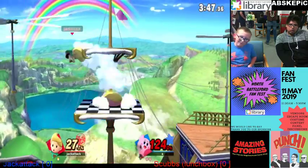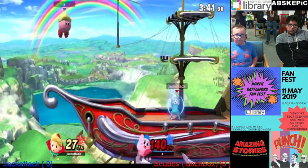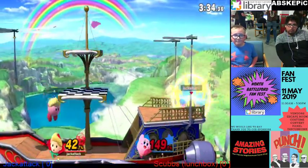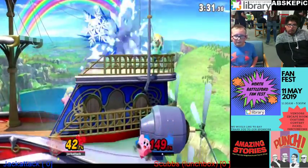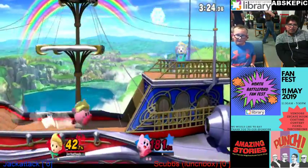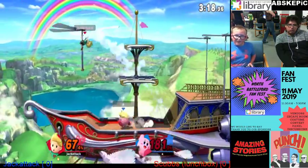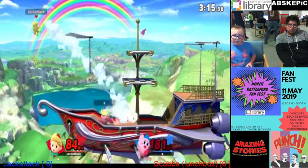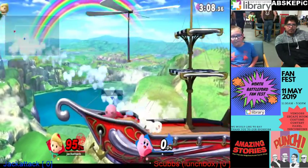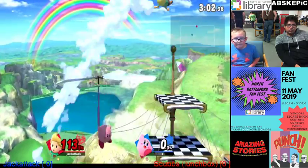He's copied again — time for the PK Freezes. Forward tilt, not killing yet at 140. Come on, Jack — you can get a second life, you can do it. He got him, but he didn't fly outwards to the ship. So close to a PK Freeze, but the forward air getting it. Now Jack Attack has to work really hard to get this final stock. Scubbs might just start jabbing him off the ledge.